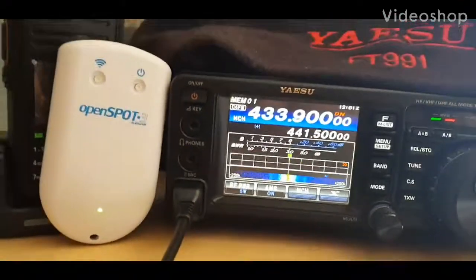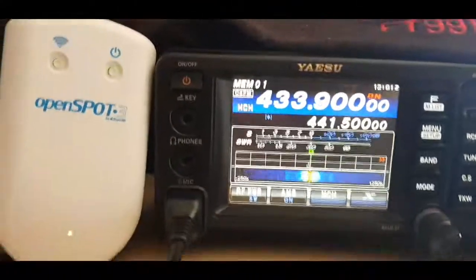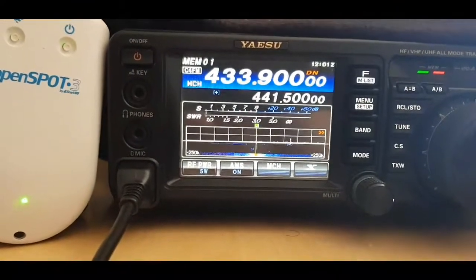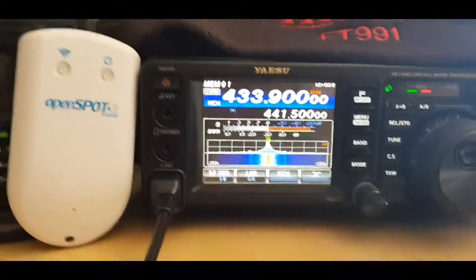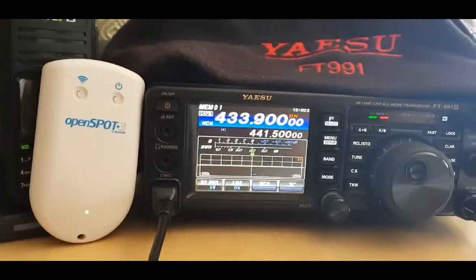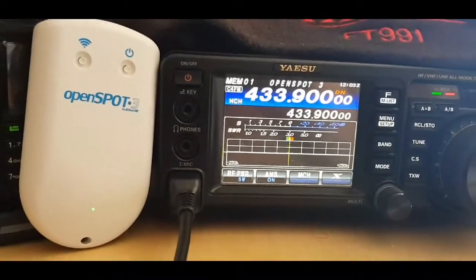M0 FXB showing a bit of cross mode. Here's the 991 - what you're listening to is basically talk group 91 using an OpenSpot on cross link. M0 FXB, 991 - we're using the OpenSpot 3. We're actually connected to talk group 91 DMR.